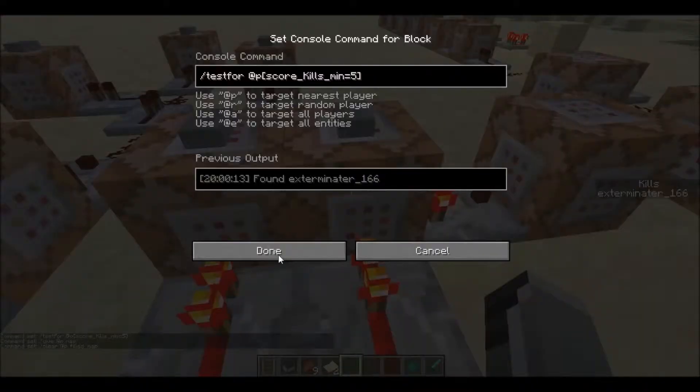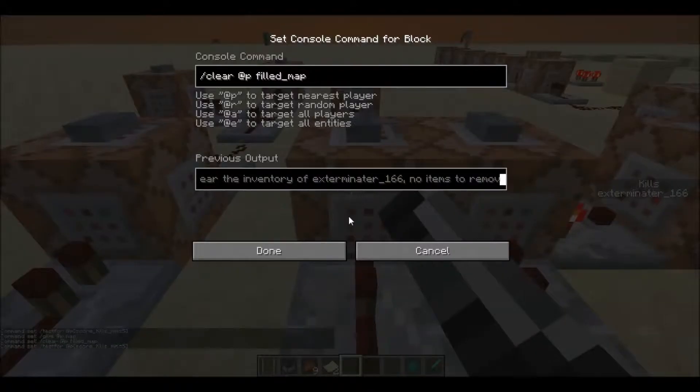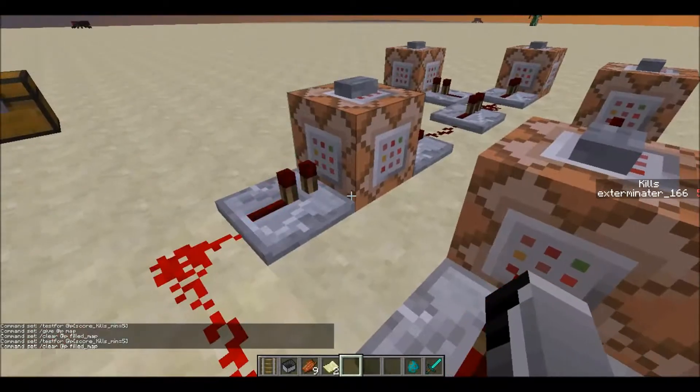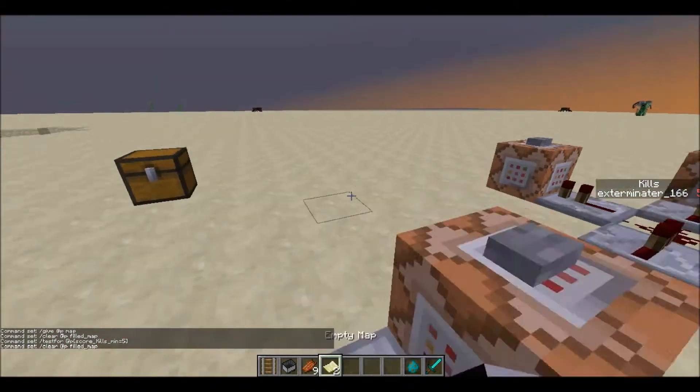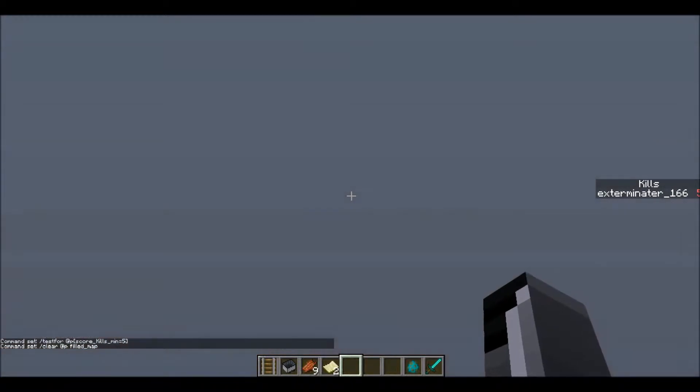This can also be made multiplayer friendly with some scoreboard systems added, I think. When you right-click the map — which I'm going to demonstrate now — that's when you call in the care package.